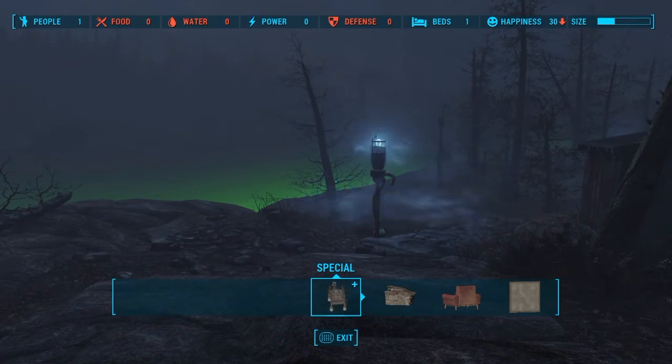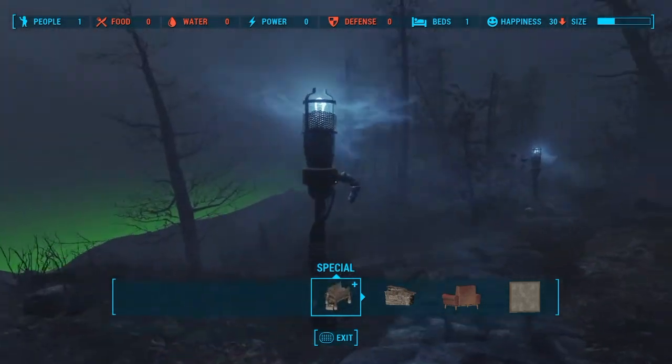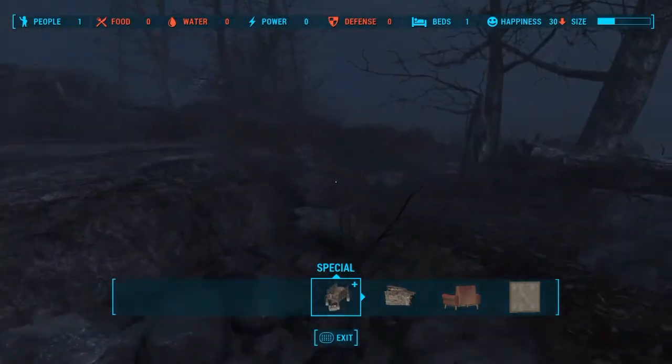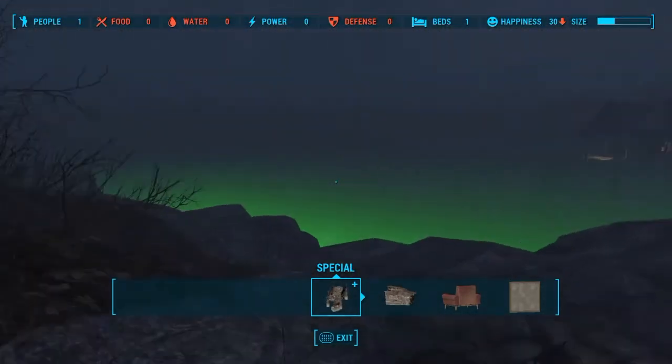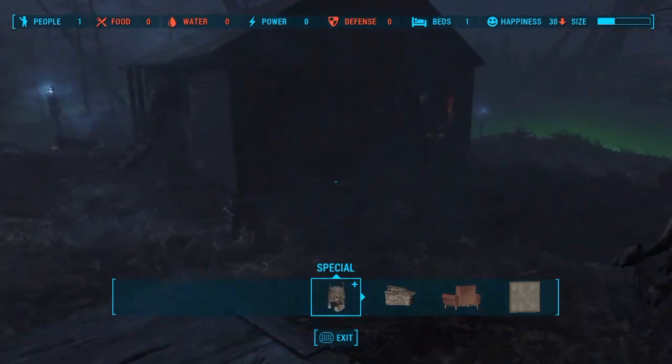Am I missing something? Is there a bunch of Picket Fences scattered everywhere? Can you guys please tell me down in the comment section? Because I do not understand — Bethesda, I love you, but there's just a ton of fish racks. Give us more stuff, dude. I think some things might be craftable later, but I haven't gotten that far yet. There is just nothing new of significance.